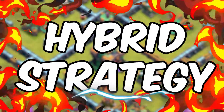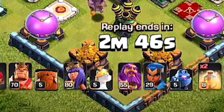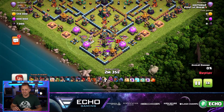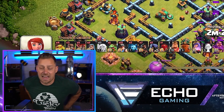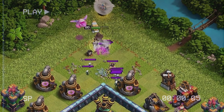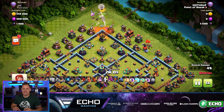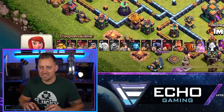The next strategy is the hybrid strategy. You're coming in with a heavy queen walk into the base, followed by a nice funnel, then the miners and hog riders with the Grand Warden and the Royal Champion. This is probably one of the most popular strategies of all time, especially when you get really good with that queen charge. A couple of miners come in to lure the clan castle. The queen starts up top right by that dark storage. This is another Legends League attack. Witches are coming out of the clan castle, so he has to deal with those skeletons and the witches themselves. He looks like he has a siege barracks selected.